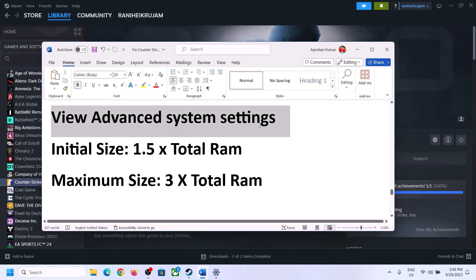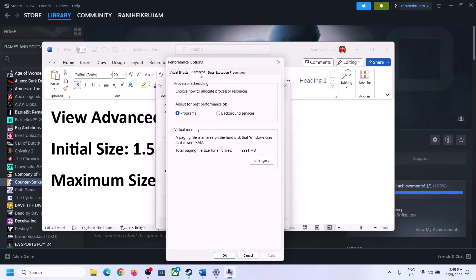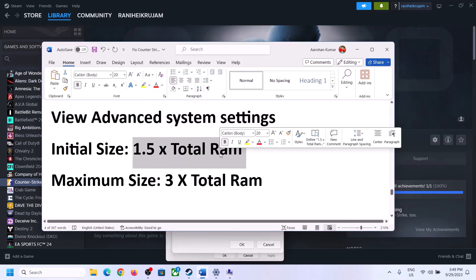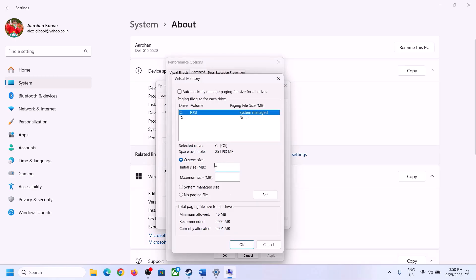The next step is to increase virtual memory. Type 'View advanced system settings' in the Windows search box, click on it, then click the first Settings button, go to the Advanced tab, and click Change. Uncheck 'Automatically manage paging file size for all drives.' Select the drive where the game is installed, then enable Custom Size. The initial size is 1.5 times your total RAM in MB, and the maximum size is 3 times your total RAM in MB.